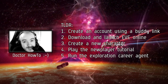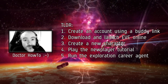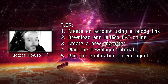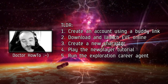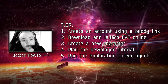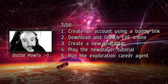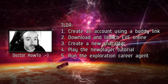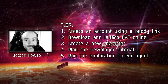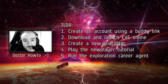Feel free to use any buddy link to not miss out on the 1 million skill points. Next, download EVE Online, and since it's an MMO, you will create a character as step number three. After that, really importantly, play the new player tutorial — it looks gorgeous and introduces you to basic mechanics like camera movement, approaching and locking targets, and interacting with objects. Do not skip that one.